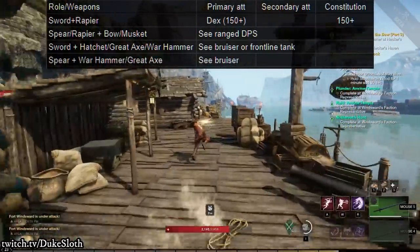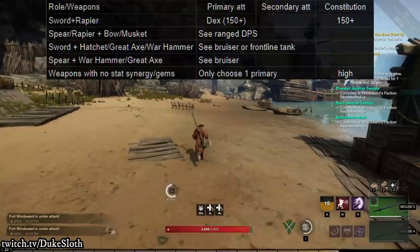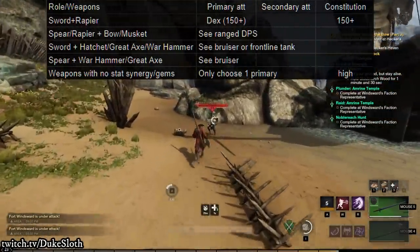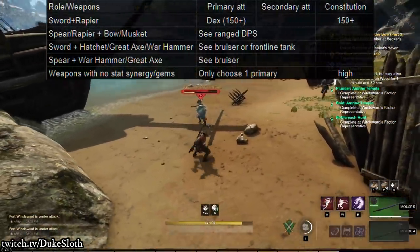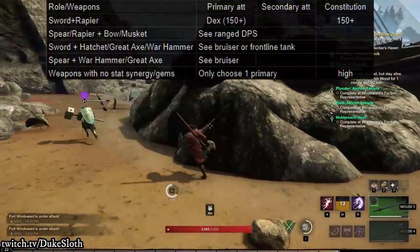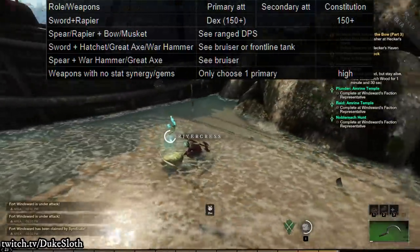If you're running the spear and warhammer or great axe, I would look towards the bruiser build, since you'll still primarily want to invest into strength. If you're running weapons with no stat synergy at all, and don't even have something where an int gem or focus gem could increase the synergy, then I would recommend just choosing one weapon as your primary. There isn't much point in combining, for example, the bow and warhammer and investing into both strength and dexterity — you'll just have two half-as-hard-hitting weapons while everyone else has harder-hitting weapons by investing into one stat.